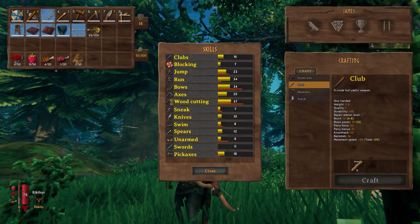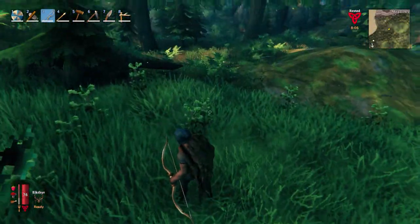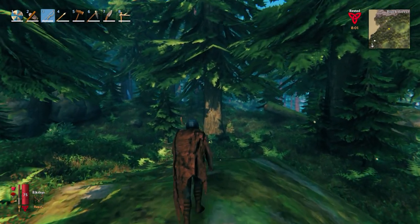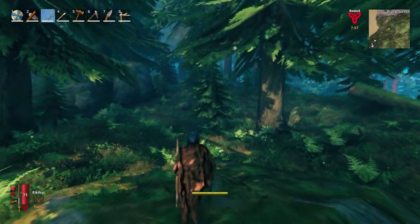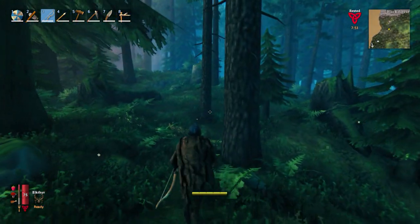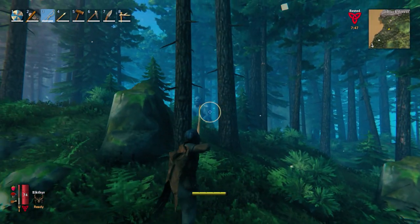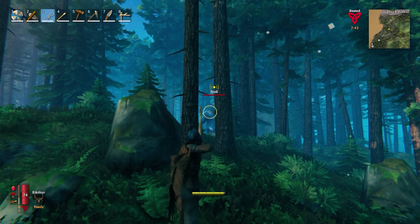Bows currently at 34 points, axes not doing too bad at 25 points. I've just come out to the edge of the Blackwood Forest because there's a troll inside just on the outside here, so I can show you how good this bow has got. I also need to gather some core wood, but we were using our crude bow and I managed to get a little bit of fine wood from another tree, and we can show you the difference between this bow and the crude bow.